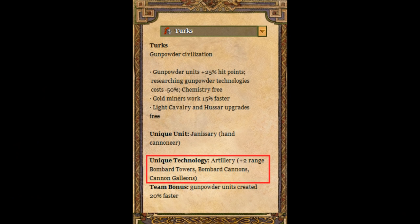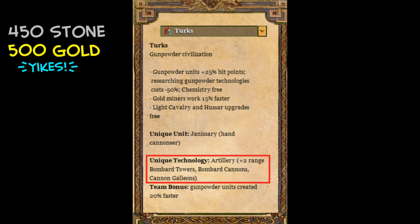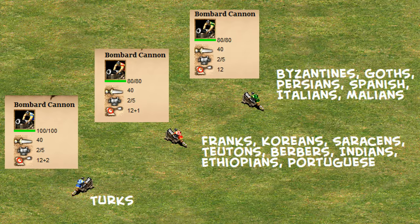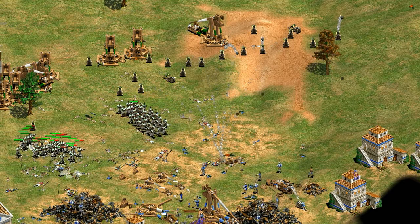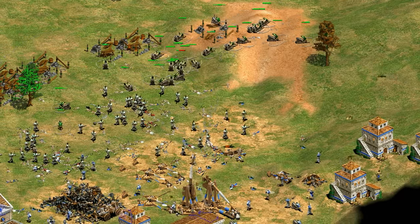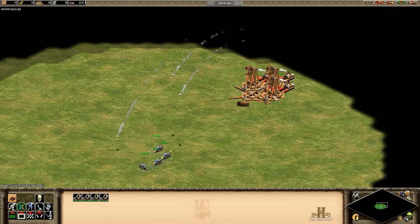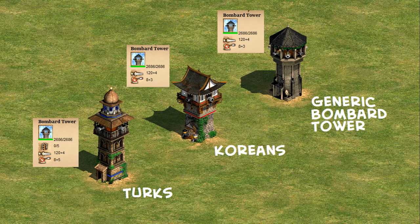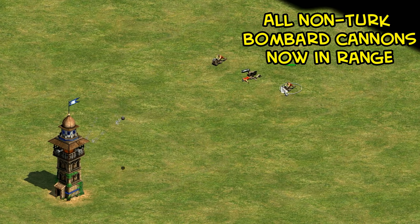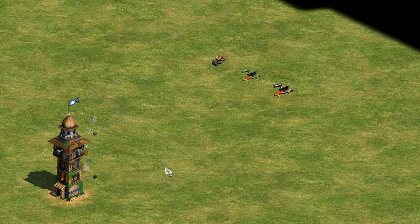The unique tech Artillery gives plus 2 range to your bombard cannon and cannon galleon units and costs 450 stone and 500 gold — a pretty hefty price tag. Plus 2 is a lot of range, and since Turks don't have siege engineers, their bombard cannons go from 12 range up to outranging all enemy bombard cannons by at least one. With 14 range against trebuchets' 16 or 17, it's easier to dodge trebuchet shots and take them down. The bombard tower range is also increased to a final 13 range, giving Turks the best bombard towers in the game.